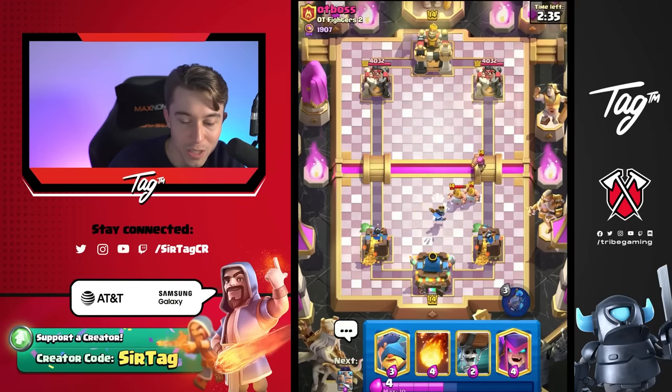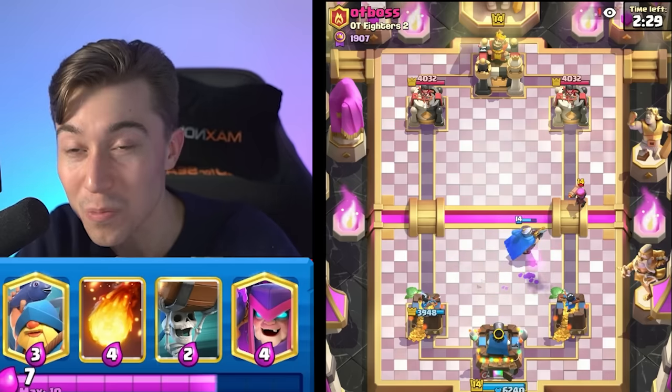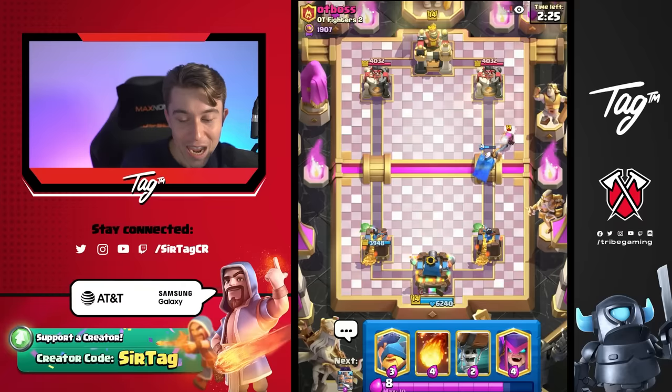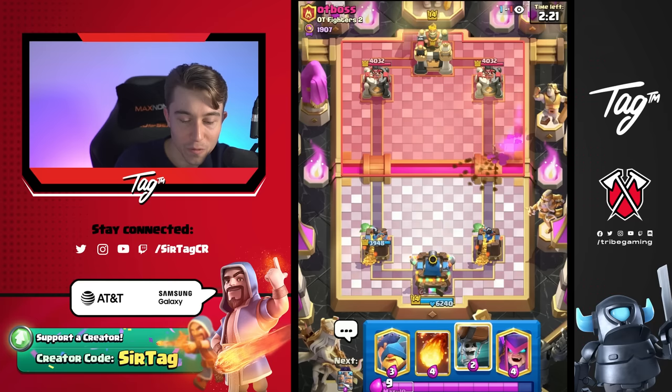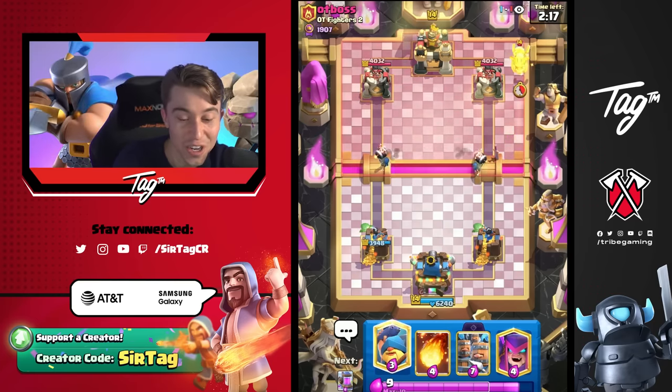Calm down with the E-barb spam! We do activate King Tower here with the Firecracker and we defend against the Barbarians with a really nice Little Prince ability. After the defensive nerf to the Little Prince, it doesn't work as well against win conditions, but it's still pretty good against Bridge Ban. If you're trying to knock back a Golem a mile like you were able to before, it's not going to work out quite as well.